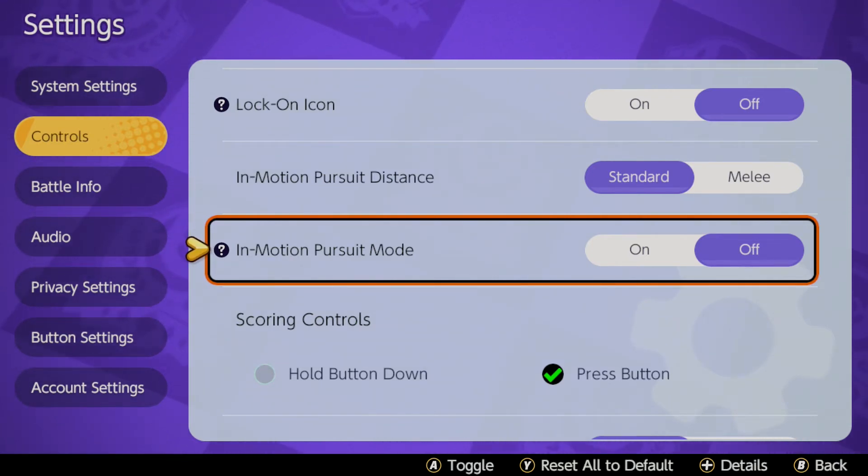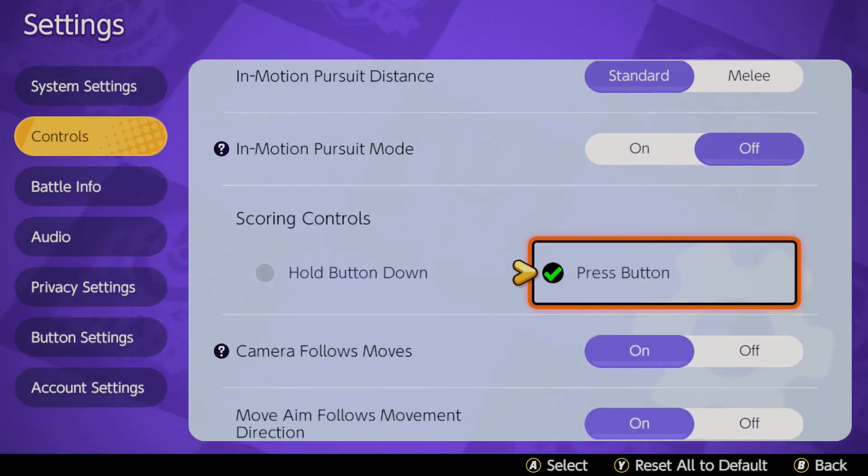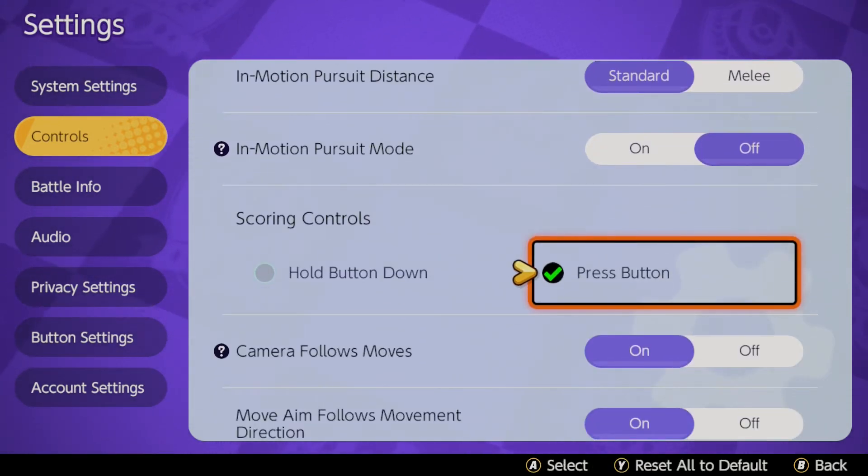So again, it's all about control and I like to have as much control as possible, so I turn this off. And then scoring buttons: the hold down button is the way it's standardized, but what I would do is change this to press button, because you can just spam it and until you cancel it, it will just continue the score.